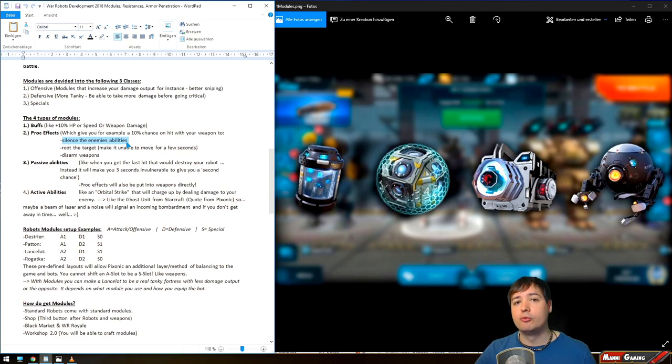Additional proc effect examples include rooting targets — making them stationary and unable to move for a certain amount of time — and disarming weapons, where you could disarm your enemy with a certain chance. This is dependent on dealing damage, so the more damage you do the better the chance to trigger proc effects. Alternatively, a Punisher firing 8.3 bullets per second gives many more hit chances to proc. A shotgun hits multiple times per shot, which also gives good proc chances.